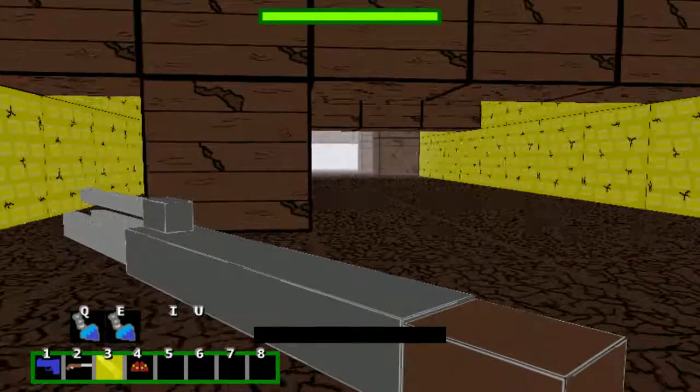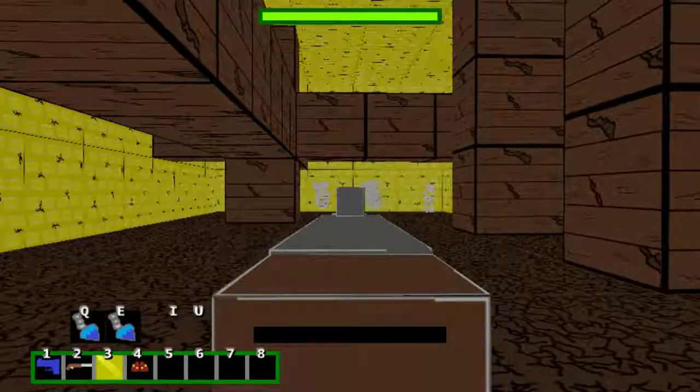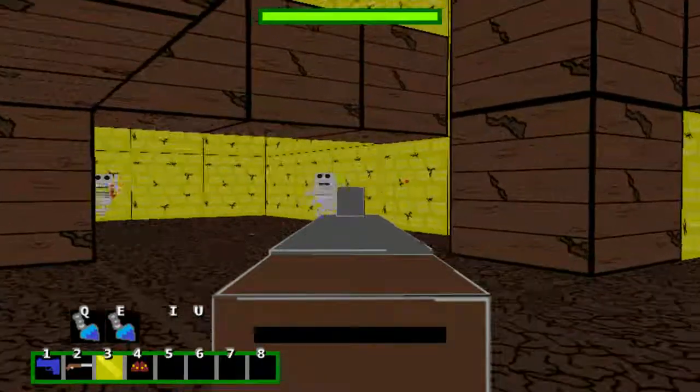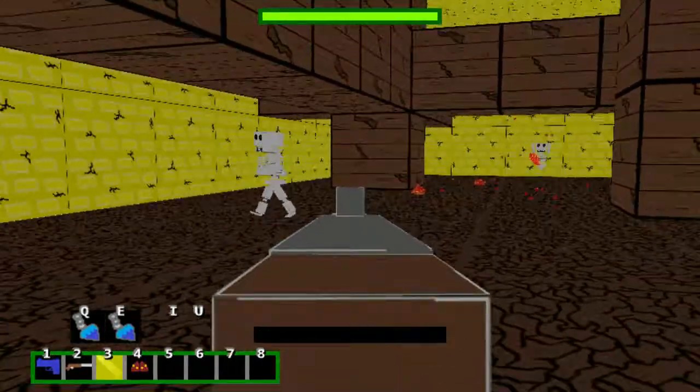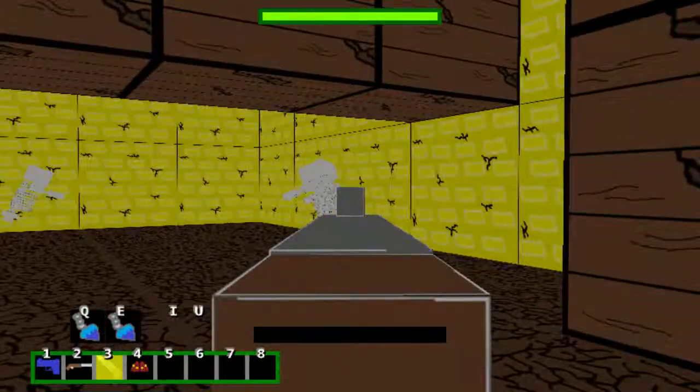Hey everyone, it's Chris again. Today we're going to take a look at Zombies Go Boom with a few new enemies. We have mages that cast fireballs and skeletons that charge at you. Let's take these guys down.